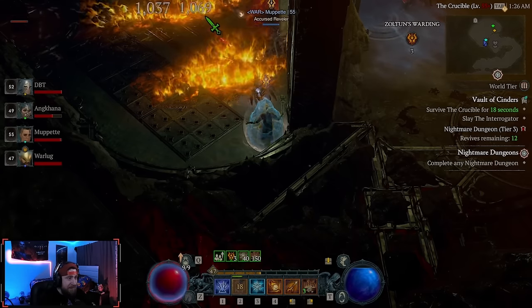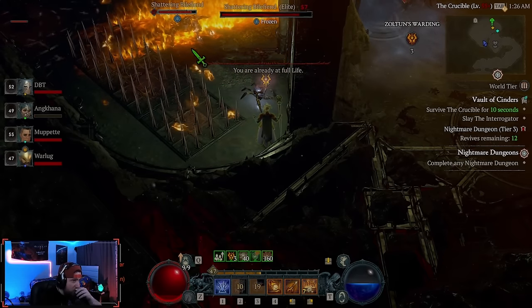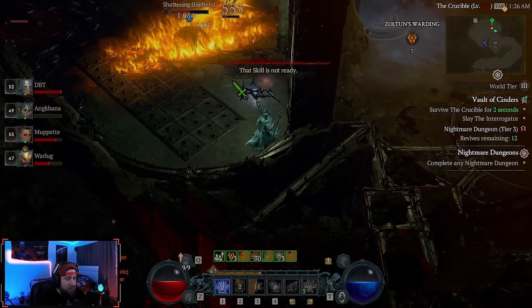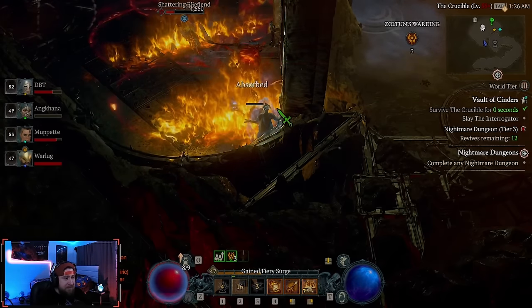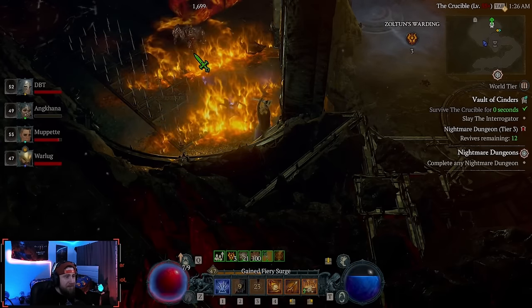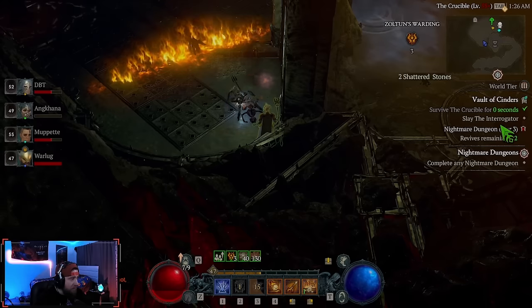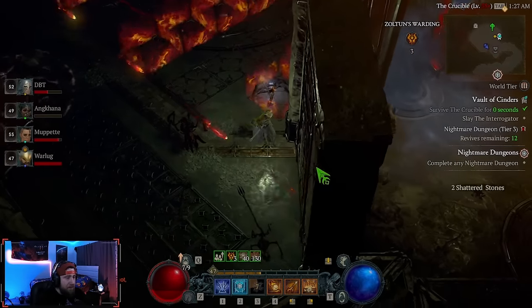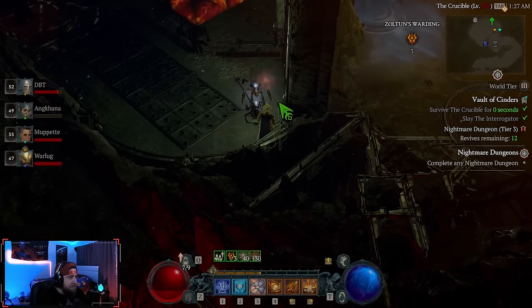In this boss fight I'm just standing to the side and dropping all my damage. All you have to do is survive the crucible, so find a spot where you can avoid the traps and not lose any more Zoltan's Warding charges — you definitely don't want to lose those because then you don't get the bonus loot. Once you kill the boss, the barrier is dispelled and the traps end.